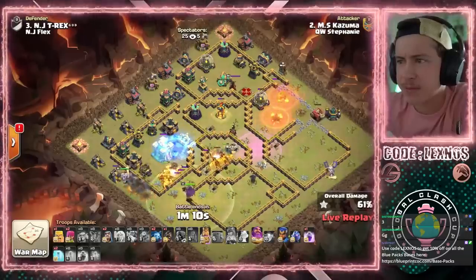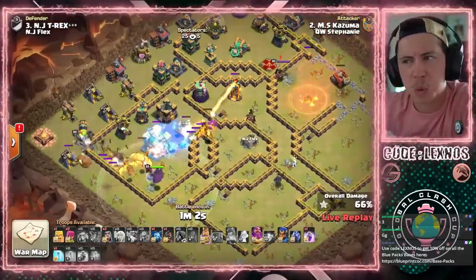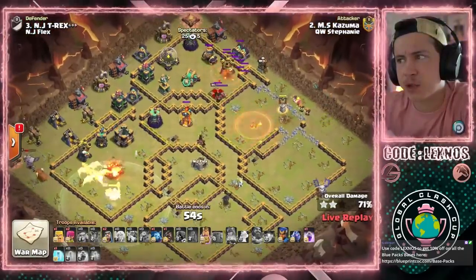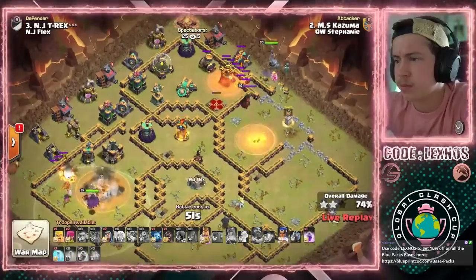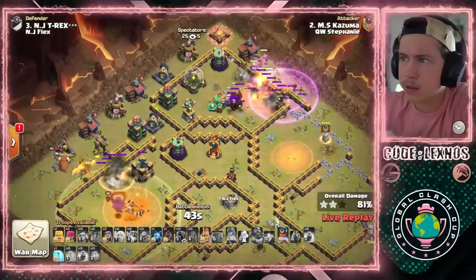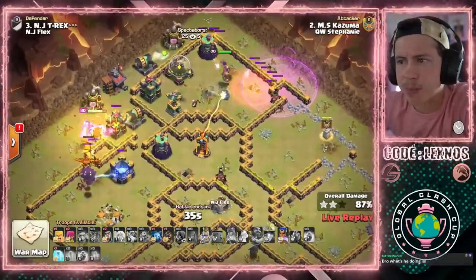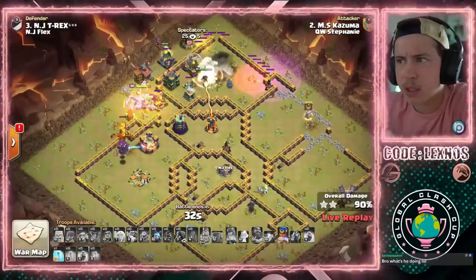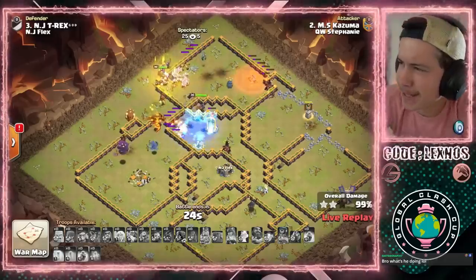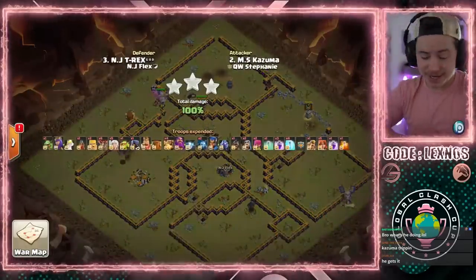We need somebody to go target that Town Hall, please. Valkyrie in the CC with a Super Barbarian. RC will take her out. There's a chance it still works. We got a freeze, we got the Royal Champion ability, there's the King ability. Freeze. Bro, it's a three-star! Nicely done from Kazuma with the Queen Charge Super Dragons. It's gonna work — awesome attack from him.